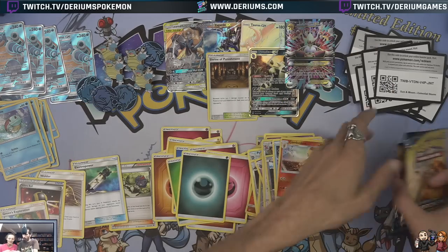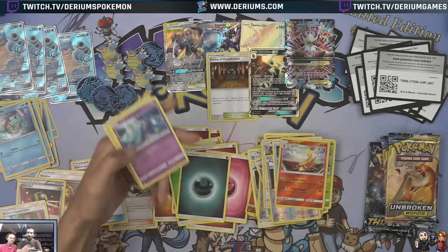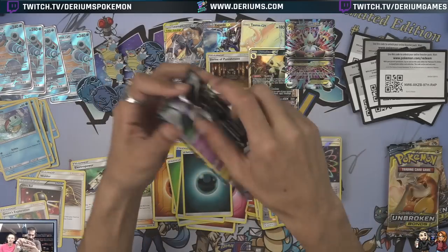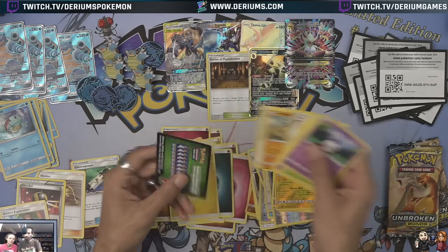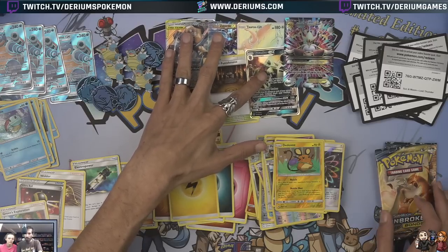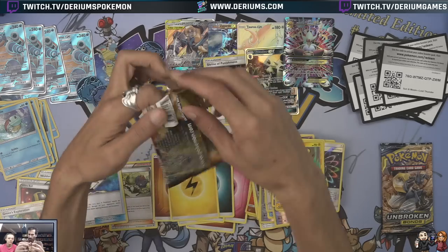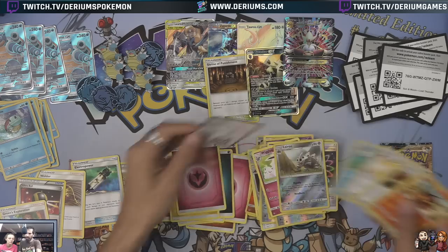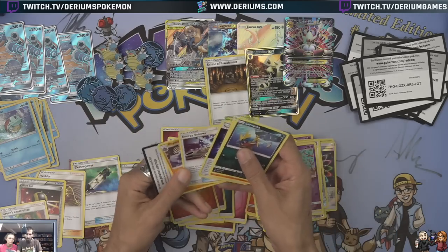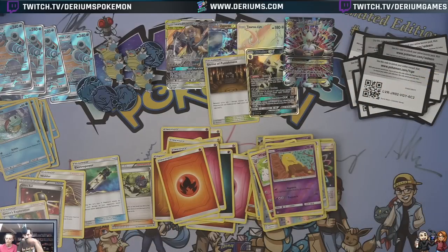Nothing else there. I've got to beat Shrine of Punishment — with 24 packs opened, we've almost got what you'd expect out of a box: three regular GX/EXs, a full art, and a wild card. If we get one more, we're getting the spread of what comes in a box with 12 less packs — so I'm just slightly above average on the statistic ratio. We didn't beat Shrine of Punishment, but that Mega Alakazam — I forgot the card even existed. These things are pretty sweet, and of course I got them late because I never get anything on time. I'll see you all next time, bye.